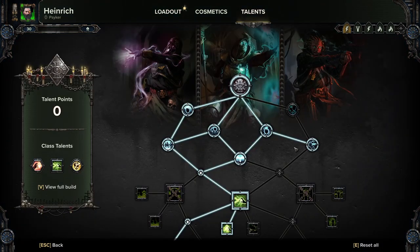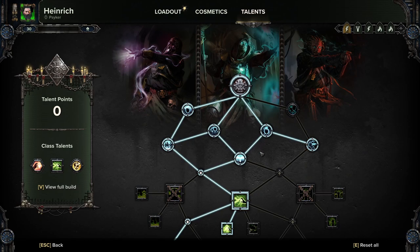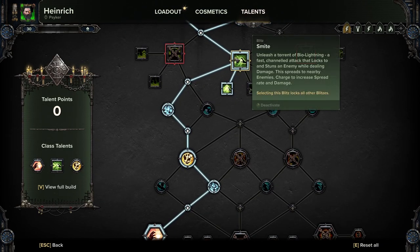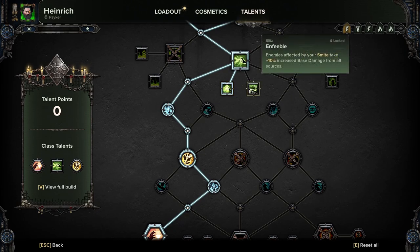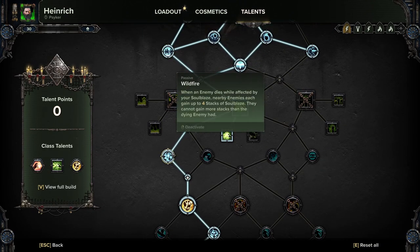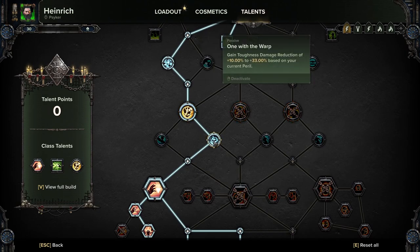I cannot guarantee the worthiness of the first three because they are works in progress. With how things have kept changing, they're good but they're not quite meta good. So we'll start off anyway. As you can see, we're taking basically everything up the top apart from metal. We're taking Smite with Lightning Storm. We're not taking Enfeeble on this because with pug groups they don't usually take advantage of it, so we're not bothering. But we are taking Lightning Storm so it jumps more.